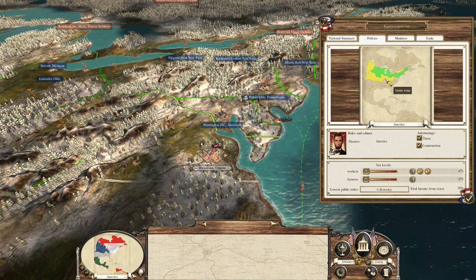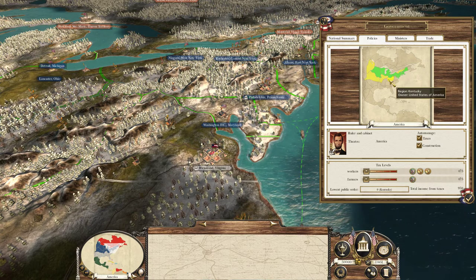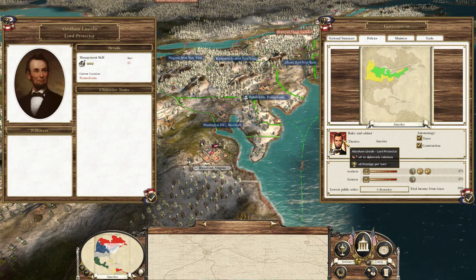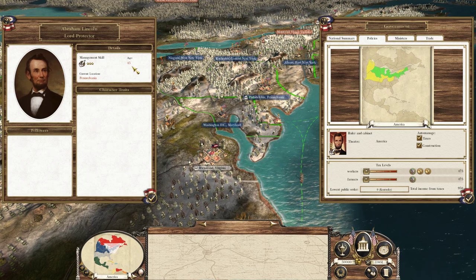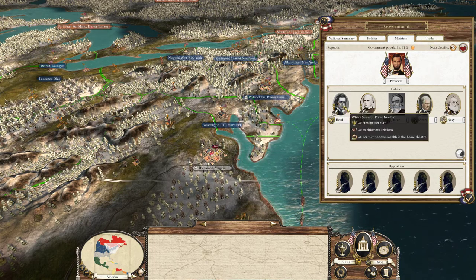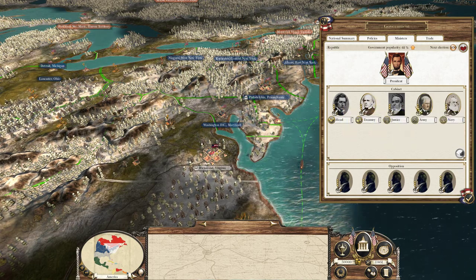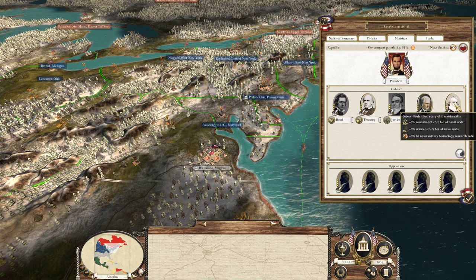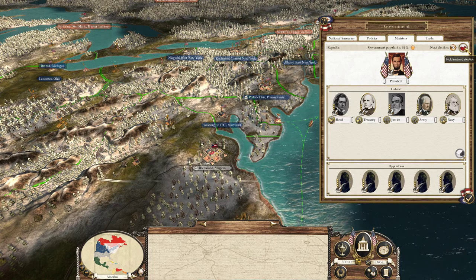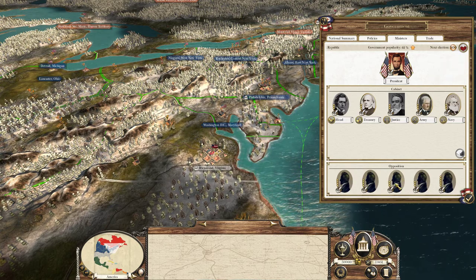We make $17,000 per turn. There are no taxes at the moment because unrest is on the fringe — though it's actually pretty good in New England. Abraham Lincoln is listed as 'Lord Protector,' he's 45 years old and located in Philadelphia. Our cabinet includes Edward Bates, Salmon Chase, William Seward as prime minister, Simon Cameron as Secretary of War, and Gideon Welles as Secretary of the Admiralty. There's another election in about 500 turns apparently.